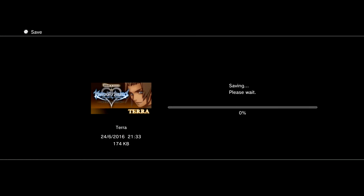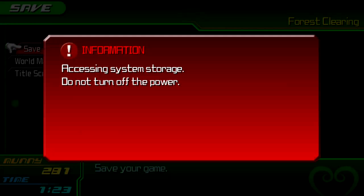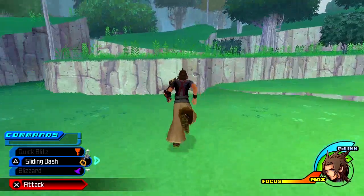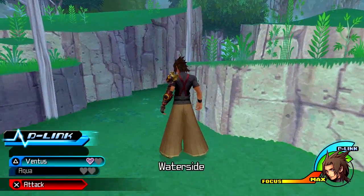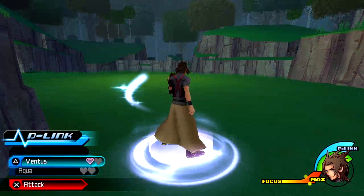Do you want to do one more level up or keep going? We should go back into the other room and use Ventus's D-link again. Once you go in it won't activate until you enter — all right, turn it on and go.